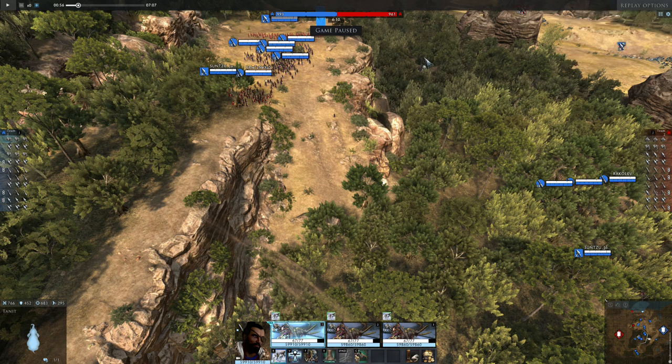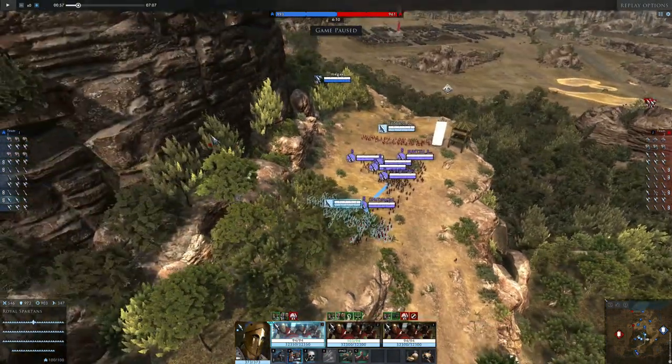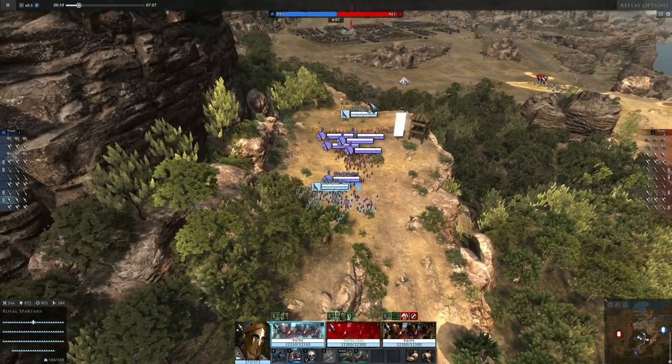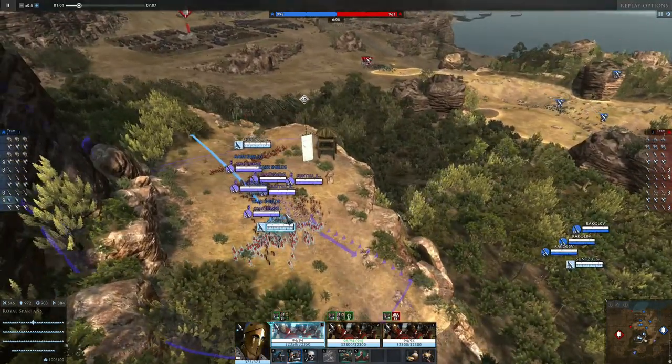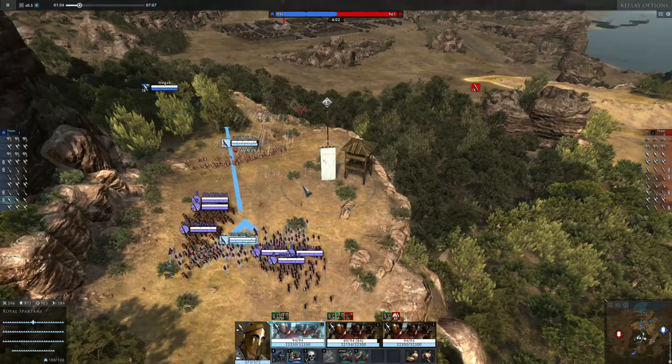We're just gonna switch to be able to select a unit. Watch what happens — we're gonna slow it down. We see that volley come in. Instantly, we know they have archers. So push! That was the call — push! He's already moving forward. I saw the cav.